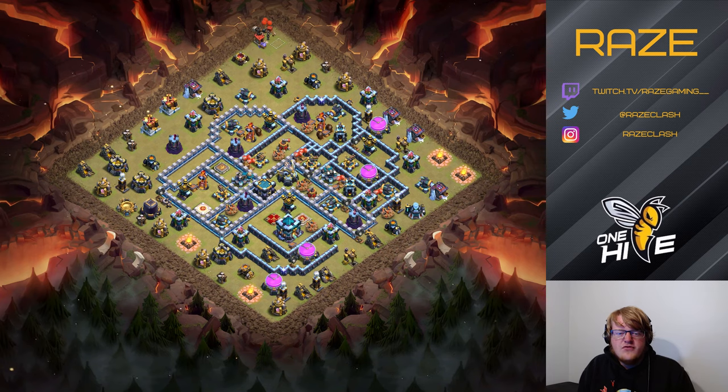Most people decided to do a queen charge or yeti smash from the bottom right side by the wizard tower and archer tower, so I trapped that up with a couple of bombs and seeking mines so that the healers won't survive too far into the middle of the base. The entire reason yeti smash is a powerful attack is those healers staying on the yetis, bowlers, and the queen — as long as nothing gets left behind healing a bowler hitting a wall.